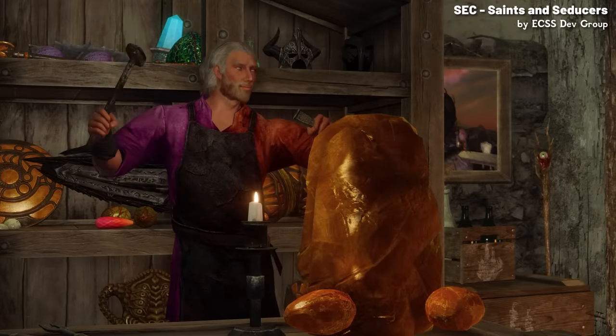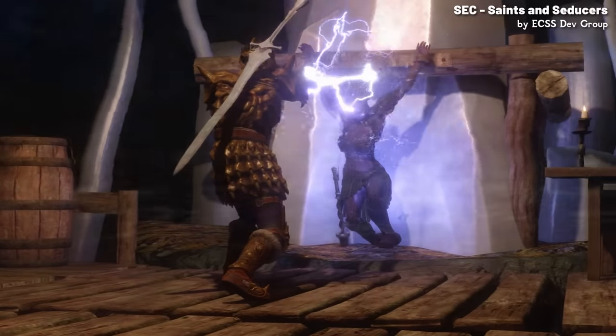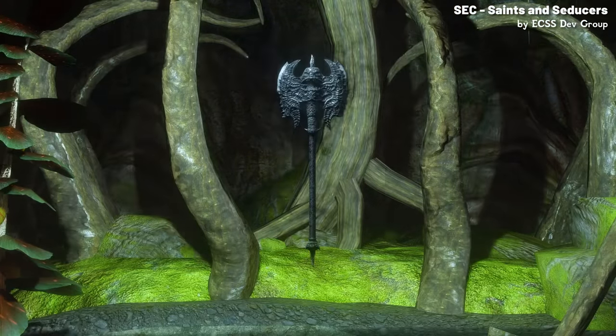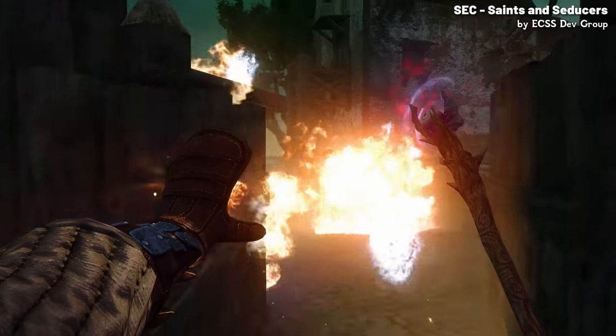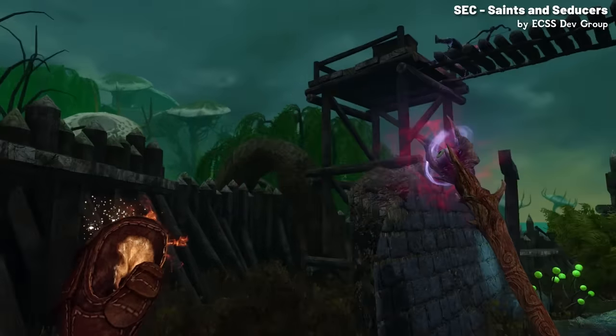The mod integrates all the new assets and content from Saints and Seducers, including item sets like the Amber Armor and the Madness gear, as well as artifacts like Nerve Shatter. Optionally, during installation, you can seamlessly integrate creations like Shadowrend, Ruins Edge and the Staff of Sheogorath. The new environment helps to bridge the gap between Oblivion and Skyrim, creating a nostalgic yet fresh experience.